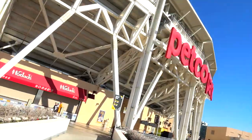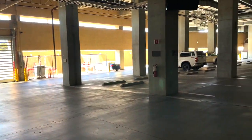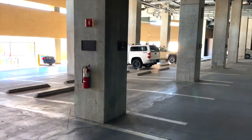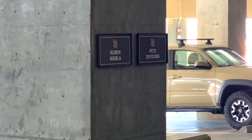Just finished hole number six — not too bad, that one was pretty deep so we were hitting six and seven irons with the elevation. Check out the Petco Park sign up here. You couldn't ask for a more beautiful day in downtown San Diego. We're walking through to the next hole going through the players' parking lot, which is pretty cool — you can see the players' names on each one of the placards. They all get their own designated parking spot. Up next is the visitors' clubhouse.